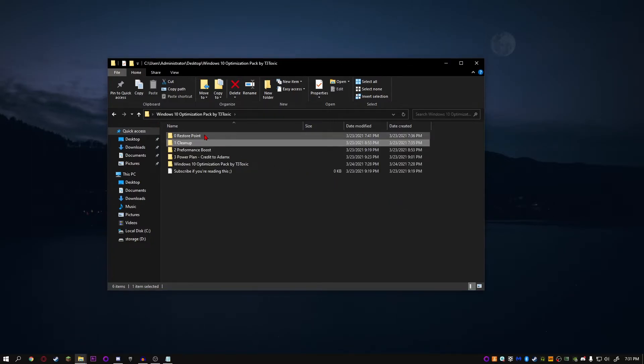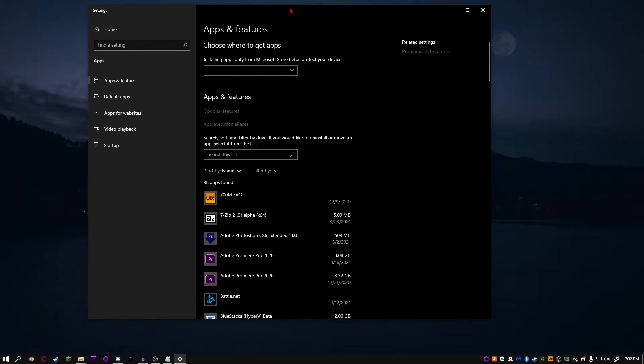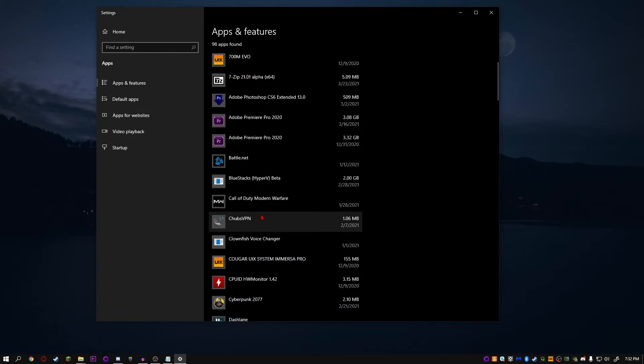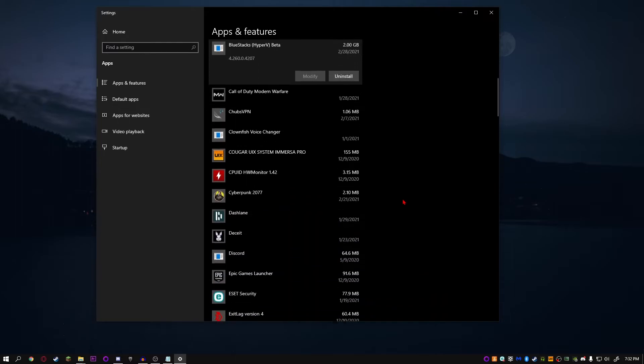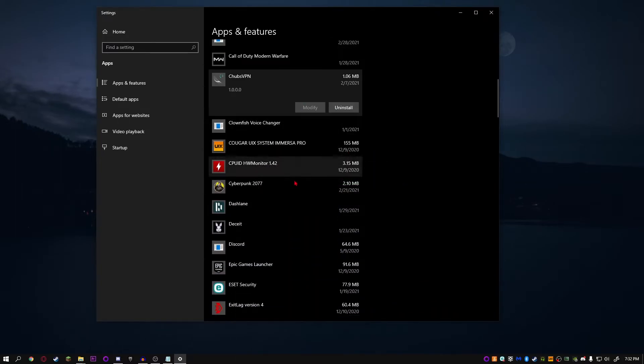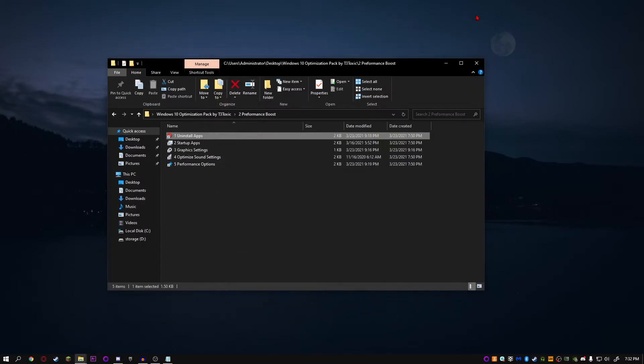Now we can go into Performance Boost. Open it up and let's uninstall apps that you don't need. This window should open up — just uninstall any apps that you don't want. I'm going to uninstall this one here as an example. You can uninstall it right there. Once you've done all of it, just close it out and we can go into the next step.